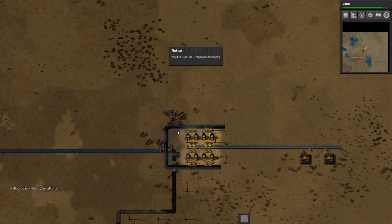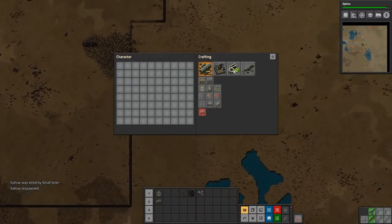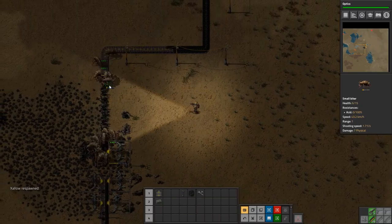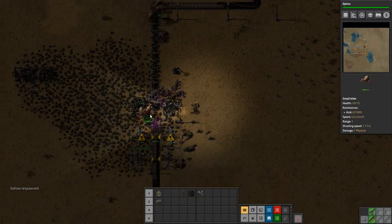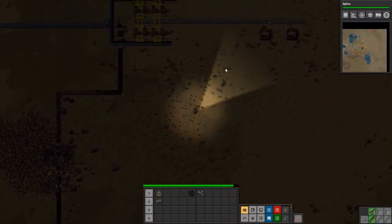Well, first death came fast! This is bad! We have respawned, and we have 10 ammo, which is not great, and no resources. We need to kill these guys. Stop them killing the expensive stuff first if we can. We have no resources to make more ammo, which is not fantastic.